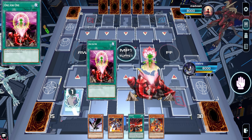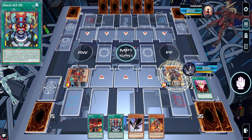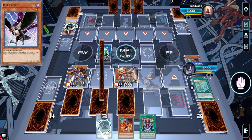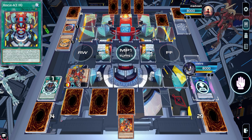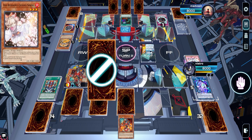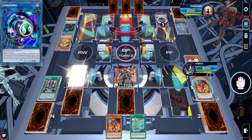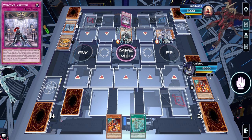Labyrinth is still extremely hard for Rescue Ace to deal with. We get to Hydrant, Airlifter, HQ, Emergency, go to Turbulence — Turbulence sets Alert. Looks like we're all set to go for Terrahertz, but they drew the Nibiru and we did not draw Cross Out. We get HQ just for a shuffle-back draw. We got the Ash, which is cool — at least we can stop the Big Welcome — but they have Called By. So they seriously opened Called By, Nib, and Evenly, and there's nothing I could do.